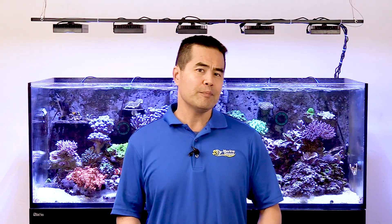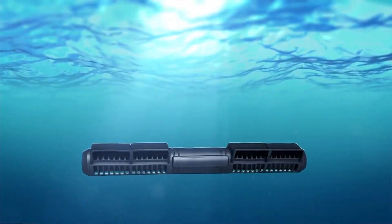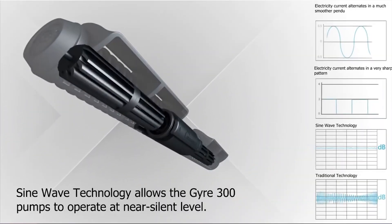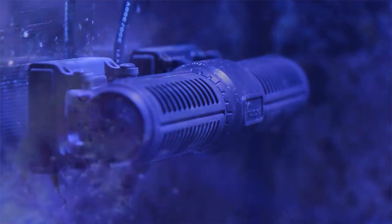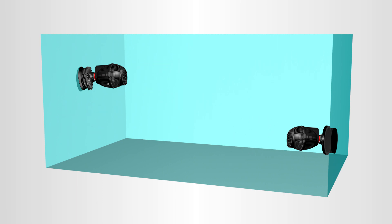This helps to keep the detritus suspended for easy removal and prevents waste from building up in one particular area, which is how 99% of cyano bacteria arise. Wave makers like the Ecotech Vortech MP10 and the MaxSpect Gyre are awesome for achieving flow patterns that inhibit cyano growth because they move large volumes of water. High water flows help to eliminate dead spots throughout your entire aquarium without the need of multiple pumps.